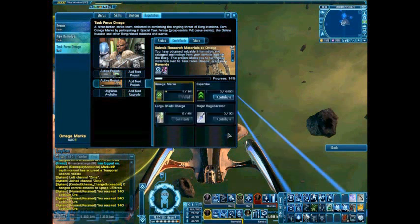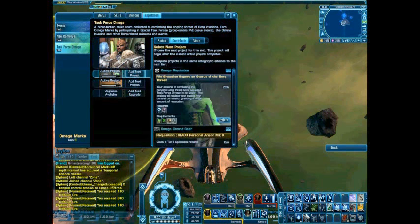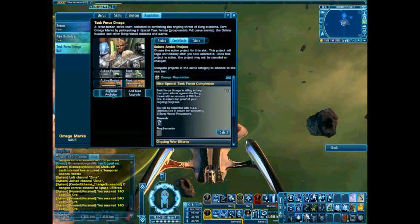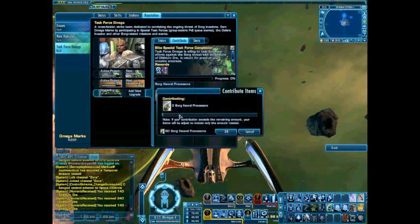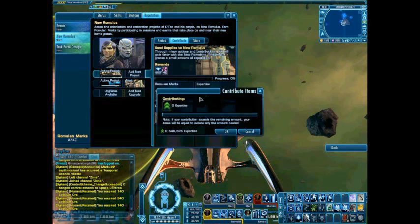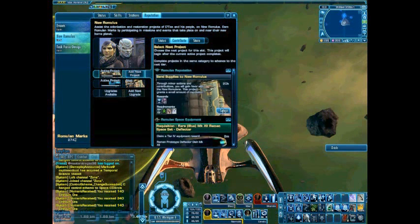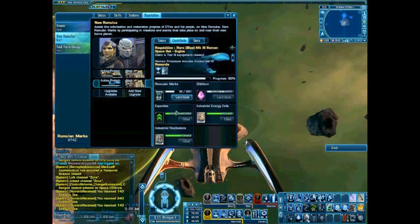While I'm at it, I might as well just get some extra dilithium. What I'm going to do is start an upgrade project — the Elite Special Task Force Completion — getting 1,000 dilithium for that, for four marks. I have 50 processors so I might as well use five of them for that. Get some of these started. Of course, I'm still working on the Mark 11 Romulan engine. Hopefully I can get that one done. That just needs some Romulan marks and just a little bit more dilithium, and I should have it completed.